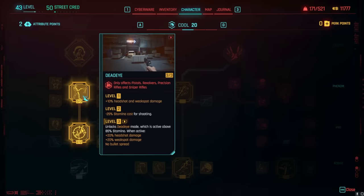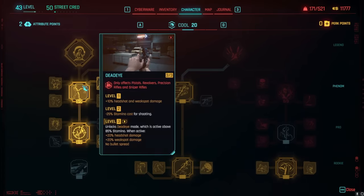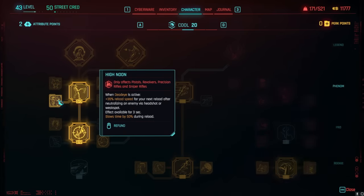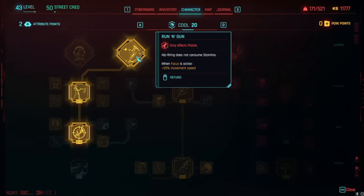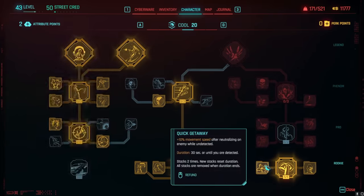California Reaper gives stamina back after killing an enemy with a ranged shot, helping keep Dead Eye active. While active, we also don't lose damage over distance. Quick Draw gives faster weapon swap speed. High Noon gives reload speed. Nerves of Tungsten gives guaranteed critical hits during Dead Eye for headshots and weak spots, plus a damage multiplier at range. Run and Gun lets us hip-fire pistols and grants more movement speed while Focus is active.